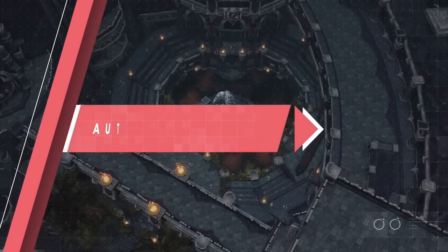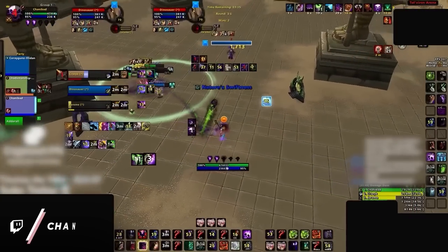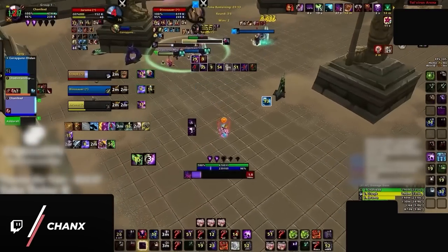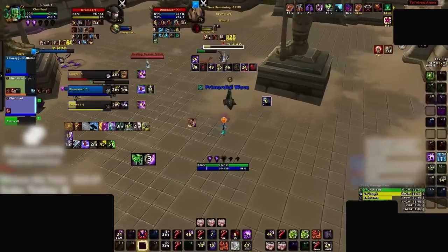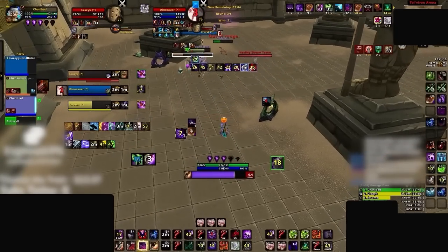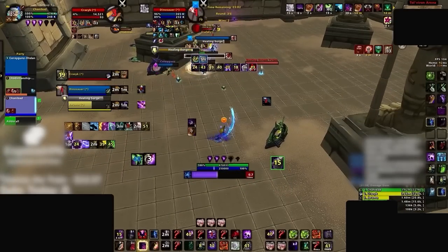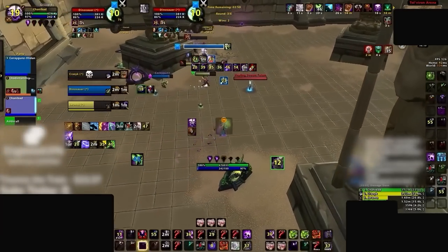Now it's time to work on making your damage rotation feel automatic. The true advantage of having your DPS rotation on autopilot is that you can focus on more important game-winning things, like having faster reaction time, landing interrupts, crowd control, and spotting win conditions. You can't do any of these things well if you're thinking about what damage button to press next.